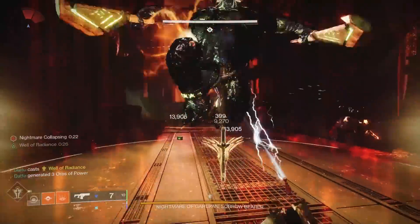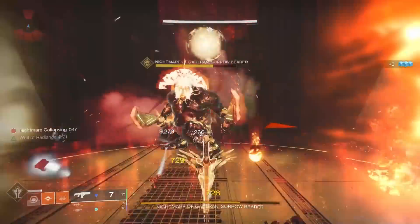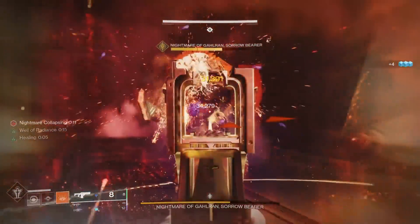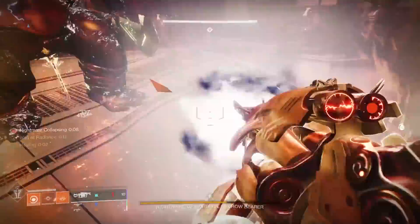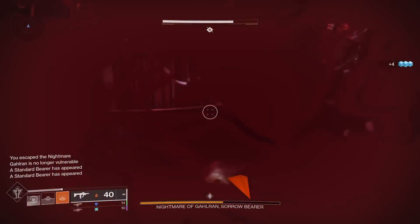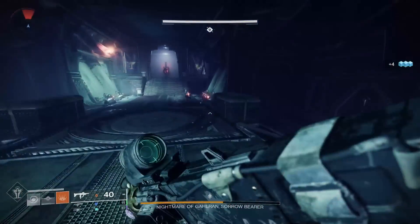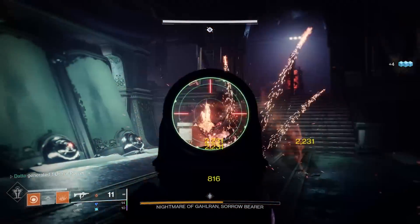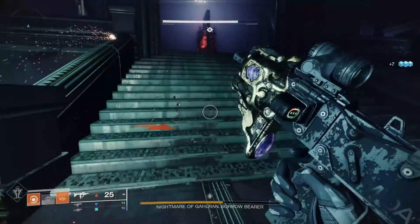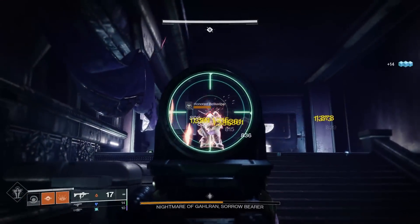For Warlocks, I used the Starfire Protocol build with Anarchy and a Deliverance Fusion Rifle with Demolitionist and Bait and Switch. I ran to the middle, dropped my well, threw my grenades, plopped Anarchy on the boss, and spammed my fusion and grenades. I was able to kill the boss in 5 cycles without any seasonal mods. With Glaive of Dreams, you could definitely do it in 4, maybe even 3. I doubt this is the best Warlock damage strategy, so feel free to sound off in the comments.